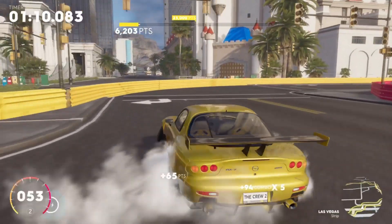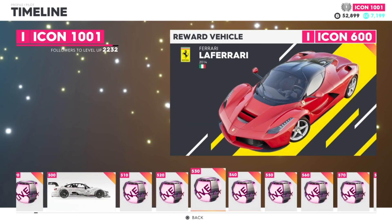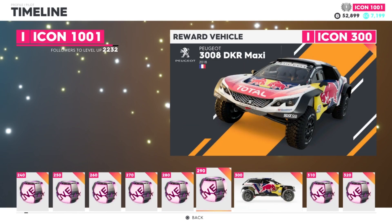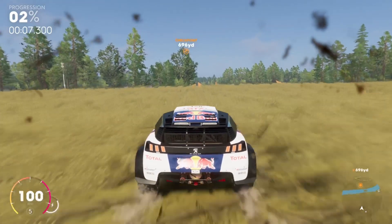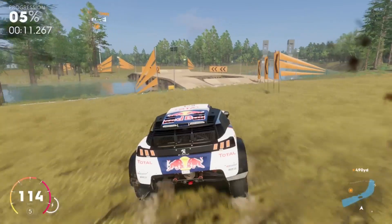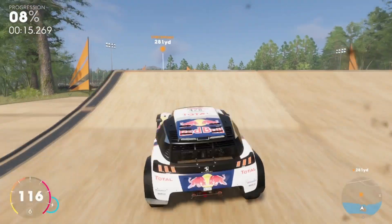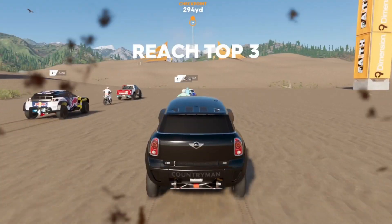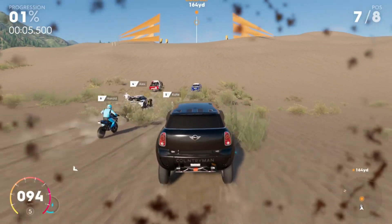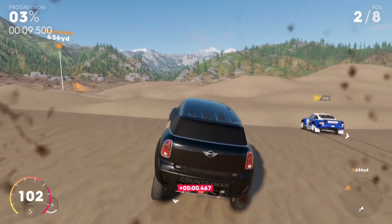When it comes to the rally raid category the car that is arguably the best is actually not purchasable. The car I'm talking about is the Peugeot D3008 which you earn for free by reaching Icon 300. This car is incredibly capable off road and while it may not be the easiest to drive, it's the fastest in a lot of the events. If you don't want to wait to get to Icon 300 then the Mini Countryman is the one to go for. It's up there on the leaderboards and for 147 grand it's a very good car — it handles well, is easy to slide and therefore just a lot of fun to drive.